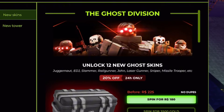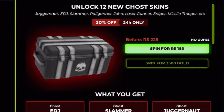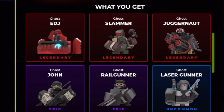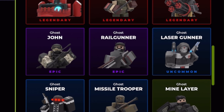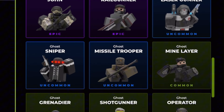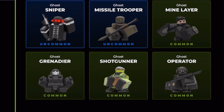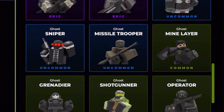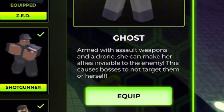The Ghost update has finally released with the Ghost Division unlocking 12 new Ghost skins. There's a 20% off 24-hour sale - spend for 108 Robux, spend for 3,500. We got Ghost Edge, Ghost Slammer, Ghost Shotgun, Ghost John, Ghost Railgunner, Ghost Laser Gunner, Ghost Sniper, Ghost Missile Trooper, Ghost Mine Layer, Ghost Grenadier, Ghost Shotgunner, and Ghost Operator. The Ghost Tower costs 19k, so I can buy it.